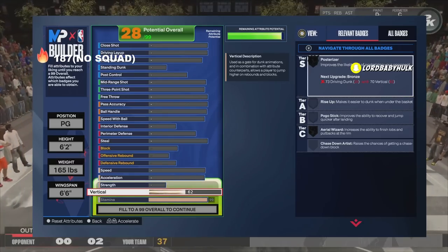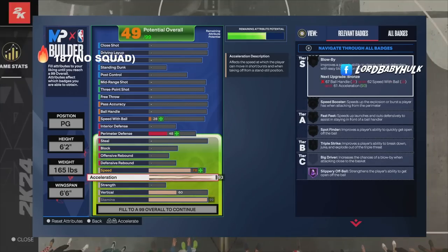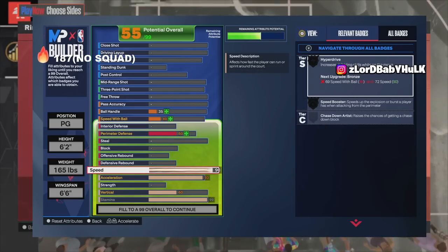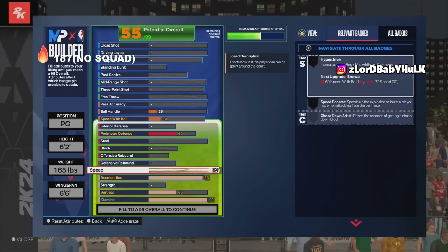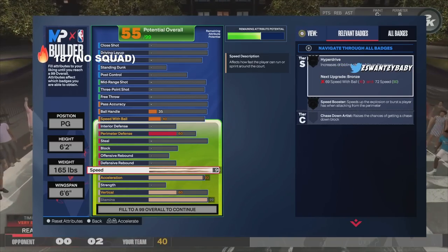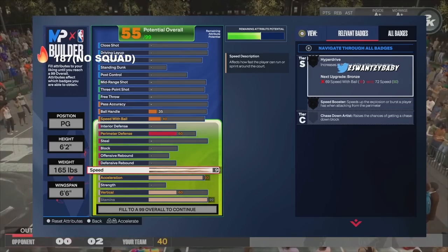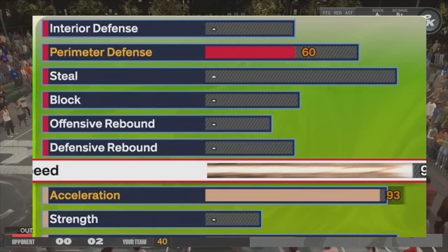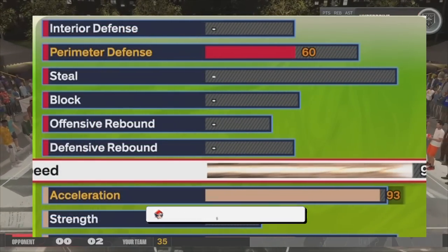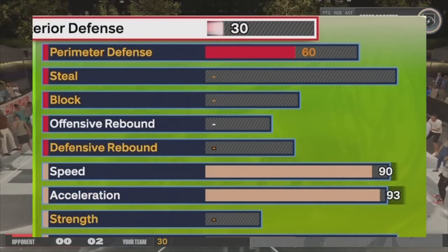We give 60 vertical — you'll figure out why later. 93 acceleration, you are going to be extremely fast. 90 speed, so you're gonna be able to run around on defense. They buffed dex and brought that back — you can just tap R2. This build, once you see everything, having this speed and acceleration is pretty broken.